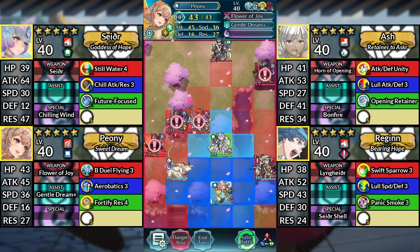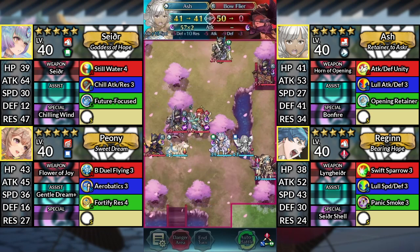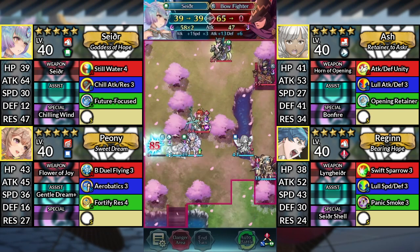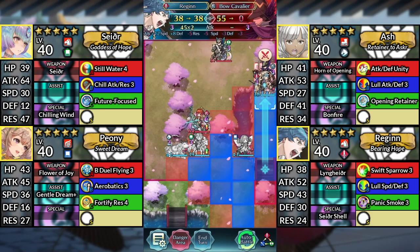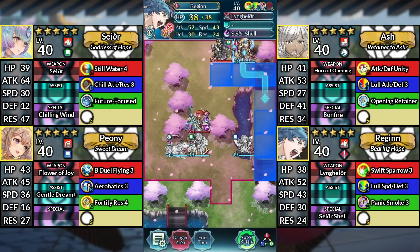Move Peony to the right of Sather and dance Sather. Move Ash up and attack the Bow Flyer. Move Sather to the left and attack the Bow Fighter. Move Regan up and attack the Bow Cavalier. Then Kanto to the right of the enemy Axe Flyer.